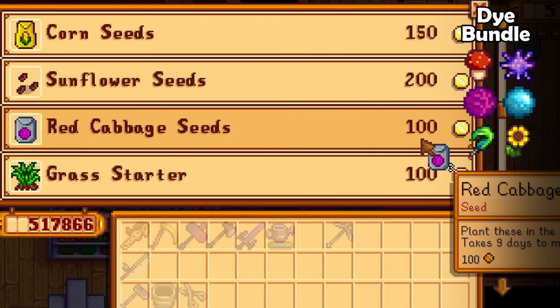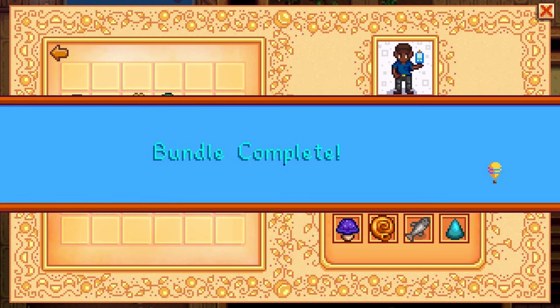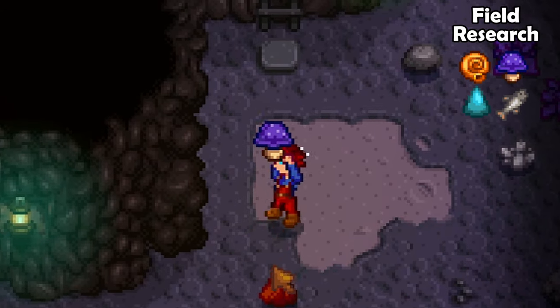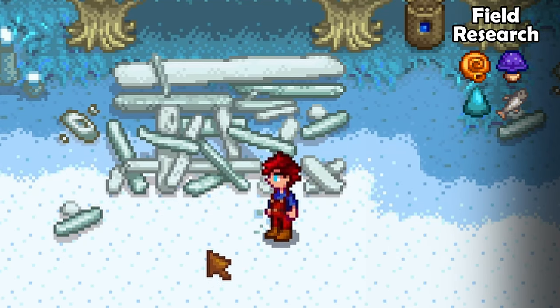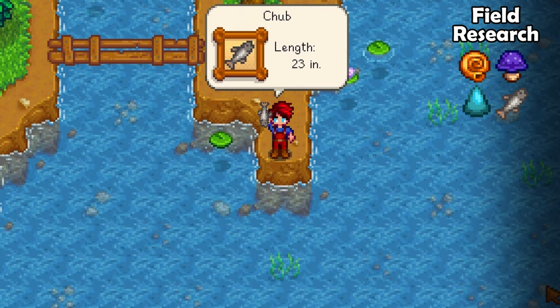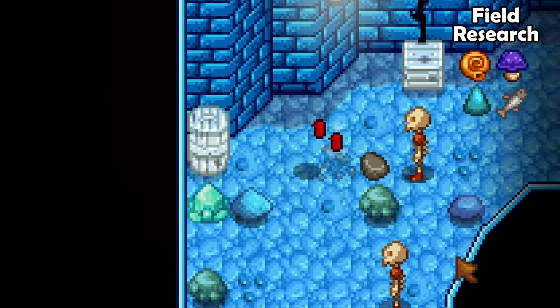Otherwise, Pierre will sell the red cabbage seed in the second year in summer. Luckily the field research bundle is really easy. Once again you can find purple mushrooms on a mushroom floor in the regular mines. You can forage for a nautilus shell during winter on the beach. You can catch a woodskip by fishing in the lake during any season. You will find a frozen geode during your adventures in the mines.